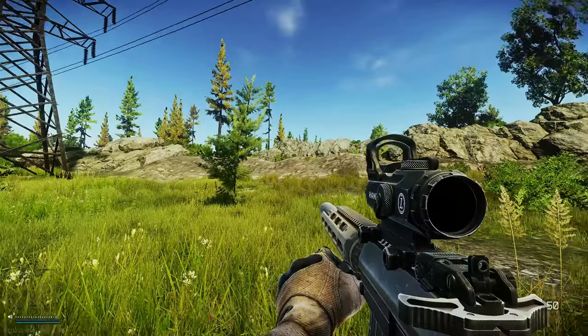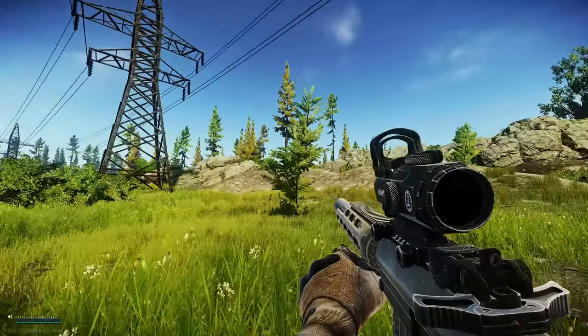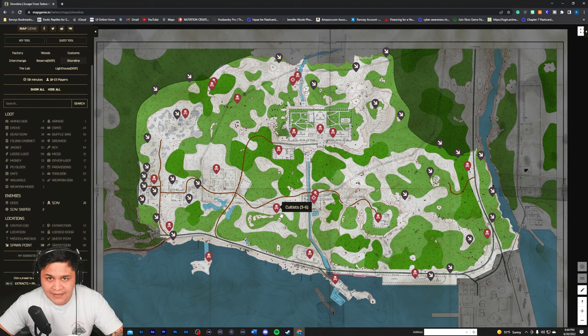Spot number eleven is going to be Spine — we call it Spine because just like in Woods, it's a bunch of rocks shaped like a spine. I've only seen about one scav out here. It's more of a traversal scav — I wouldn't come here specifically to hunt it, but if you're passing through, just check it on your way.